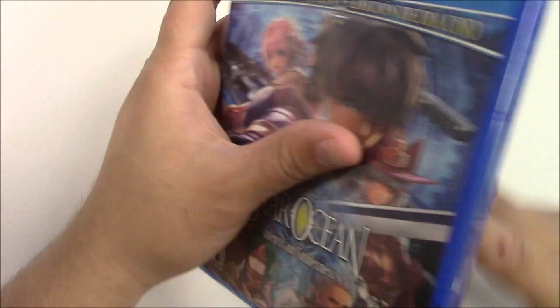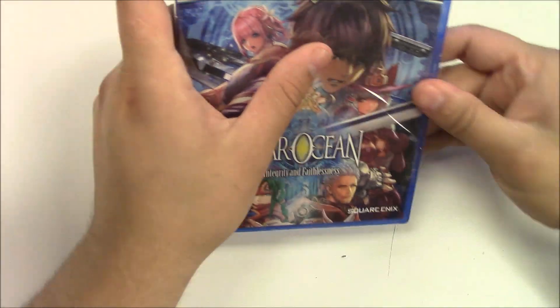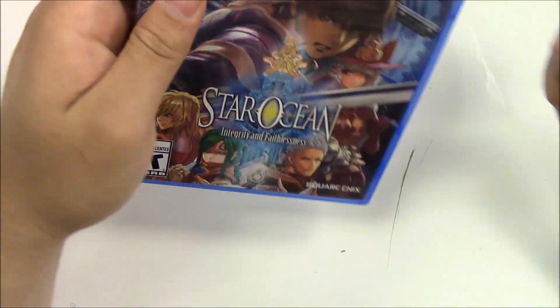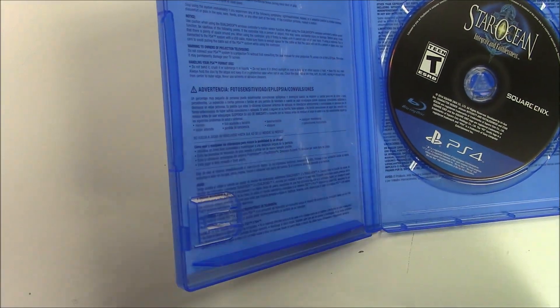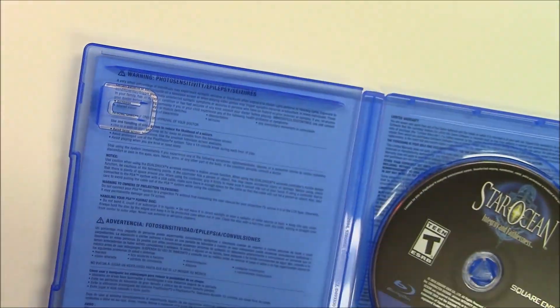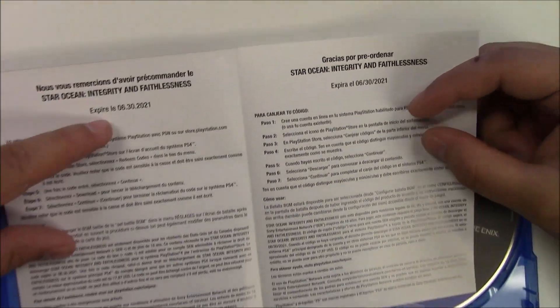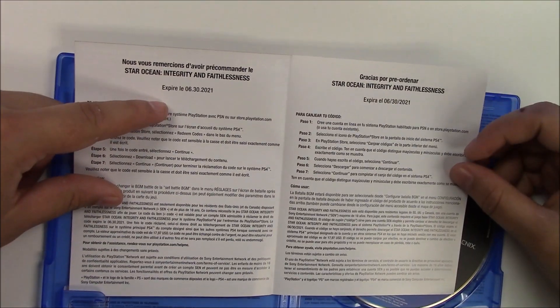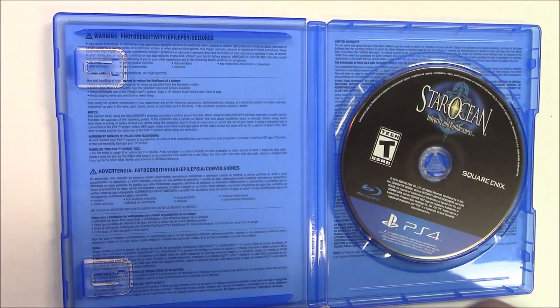Now let's open it up and see what's inside. We have a couple sheets of paper — what seems to be the DLC codes. Opening it up, we can see what the DLC is for and the expiration dates. It expires on June 30th, 2021, and the same information is repeated in multiple languages.